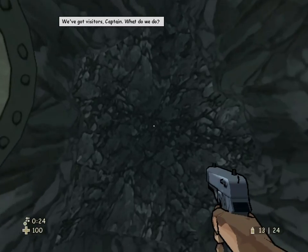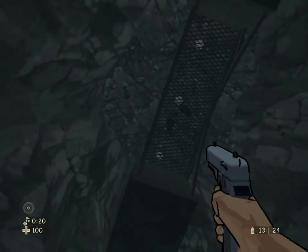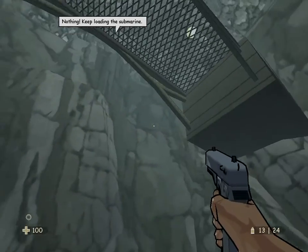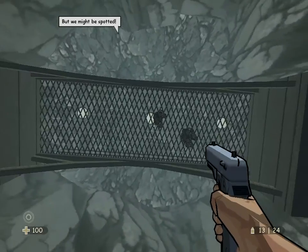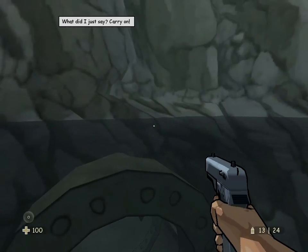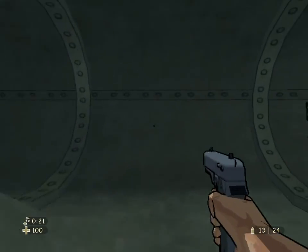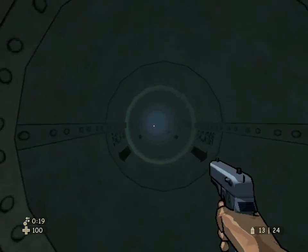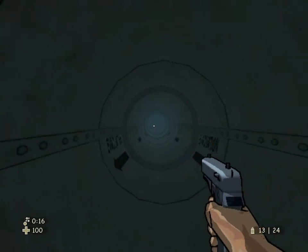We've got visitors, Calvin. What do we do? Nothing. Keep loading the submarine. But we might be spotted. What did I just say? Carry on. Sir, yes, sir! You'd think they would learn by now that when you have visitors, you should maybe raise the alarm. But, oh well.